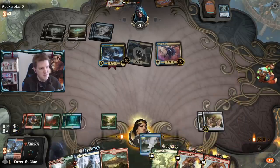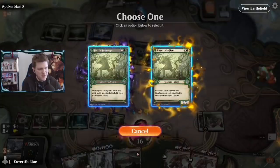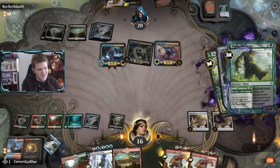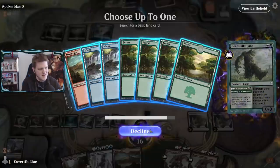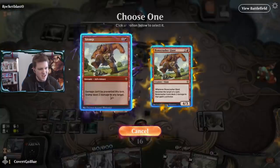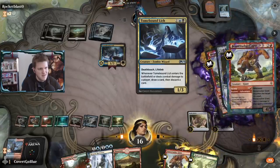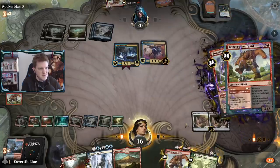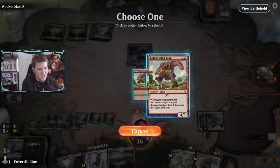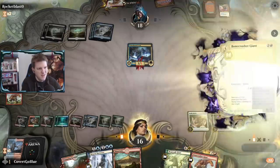Now you're going to see some of the absolute glory of this deck. First: the free Beanstalk Giant with Fertile Footsteps - with two Lucky Clovers it pays for itself and fetches untapped lands. Second: Bonecrusher Giant in triplicate. Third: another Bonecrusher Giant in triplicate part two. It's a very fun machine gun. Probably should have pointed at face but I don't think it'll matter.